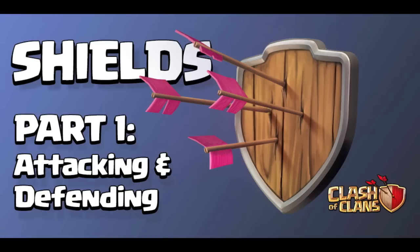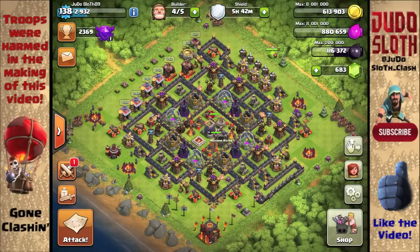What is going on guys, Judo Sloth here. Today the sneak peeks have been kicked off, and it's a huge kick for farmers. With the new update we are going to have a brand new shield system, and most striking is that you will not get a shield if your town hall is destroyed. So gone are the days where you could have a base like mine — whether that's for farming or high-end trophy pushing — where you just want that shield. It's not going to happen.